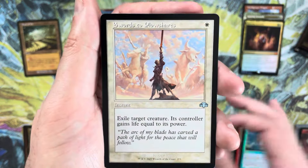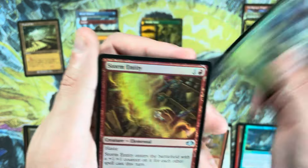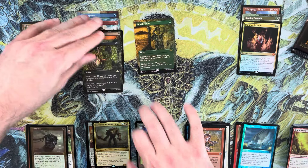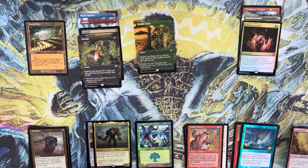Swords to Plowshares, Goblin Matron, land. The Worldly Tutor feels like we're back in business — the good rares have been carrying the box. It's the mythics that are the problem. Last pack of the first half of the box.